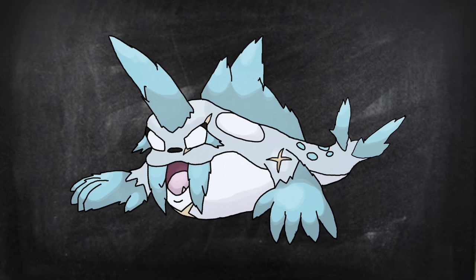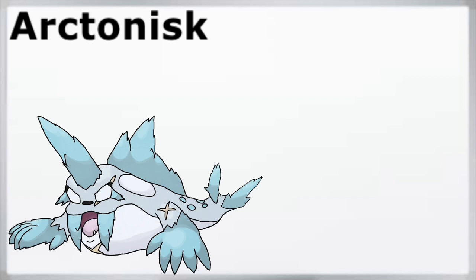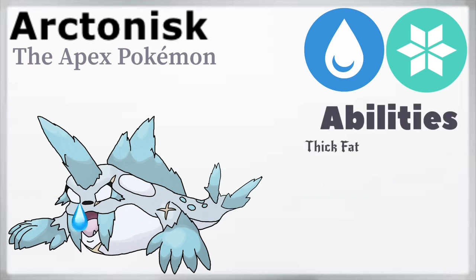Let's get some info on this new evolution. Arctanisk is a Water-Ice type Pokémon with the classification of the Apex Pokémon. It gets two abilities: first is Thick Fat, because it's thick and fat — you're beautiful the way you are, Arctanisk, don't change. Its second ability is its signature ability, known as Bitter Behemoth. This ability basically acts like Intimidate: when sent out onto the field, its opponent has its Speed dropped by two stages, which is pretty good. It has an equal gender ratio — 50% for both — same as Dewgong. It's in the Water 1 egg group, like Dewgong and Seel, but it's also in the Monster egg group because it's very monstrous. And its stats look like this.